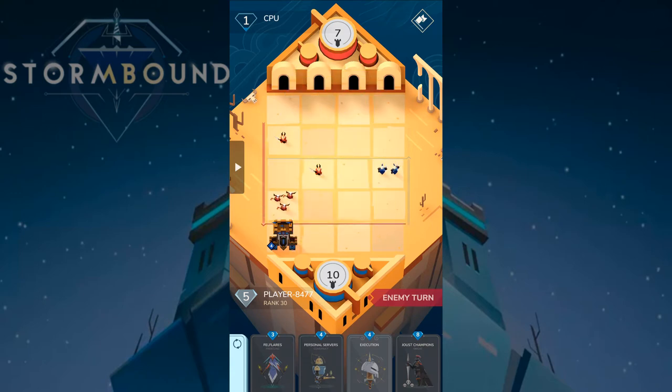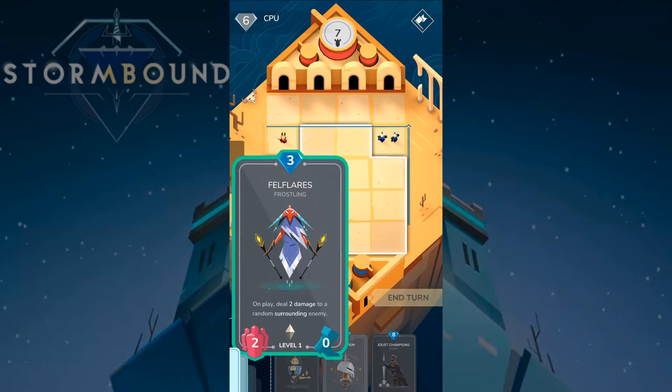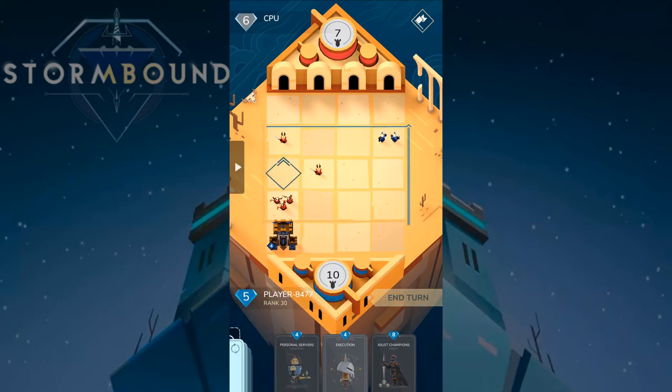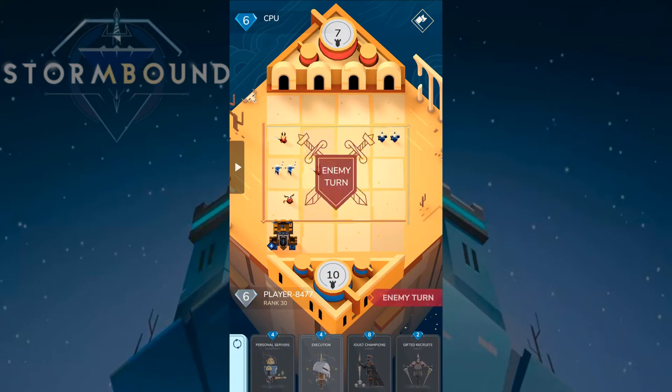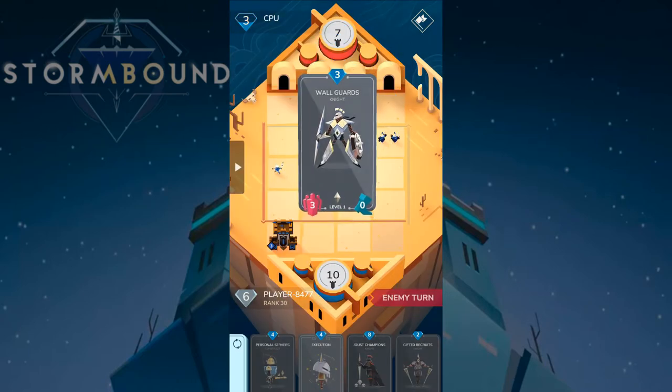He's playing three units, and some have enough strength to kill my structure — but that's kind of what structures are for. We can make a play here and hopefully get some lucky damage. This unit is going to suicide into my structure, and the enemy Satyr is going to suicide into my Fell Flares as well.